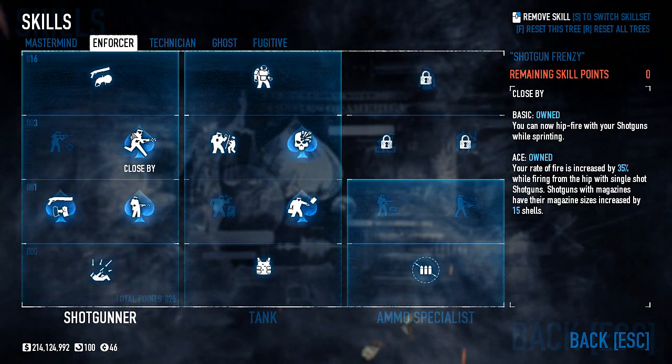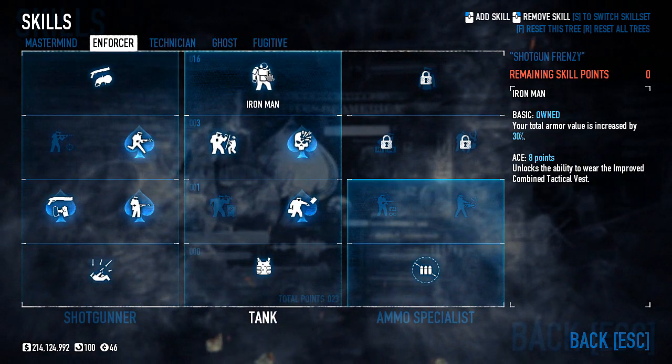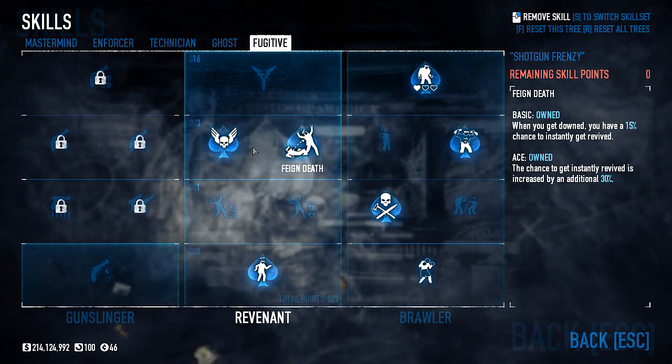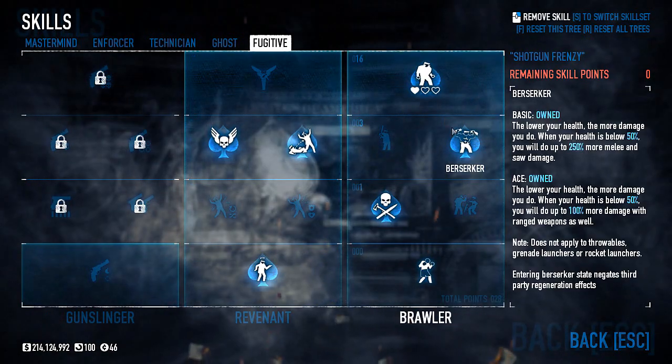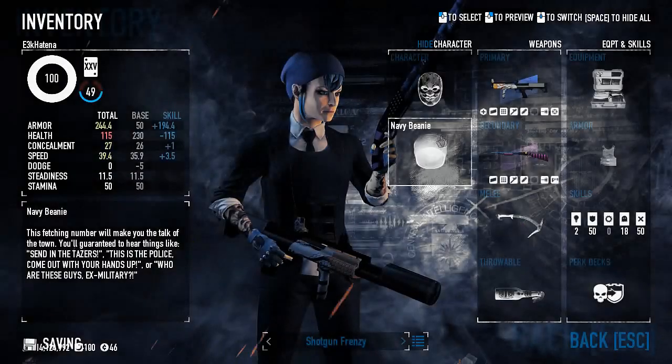My core skills are Close Spy aced, Shotgun CQB and Impact aced, Overkill basic, Bullseye, Transporter aced, Iron Man basic, some Specialized Killing aced, Nine Lives, Swan Song, and Feign Death — all aced. Bloodthirst, Berserker, Frenzy — lots of aces here.